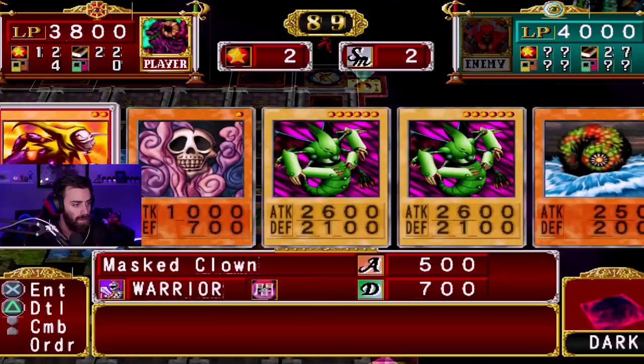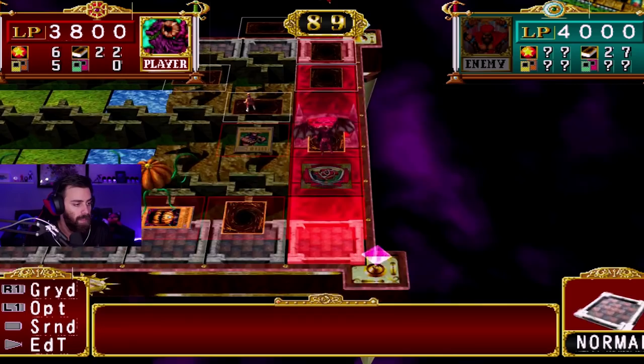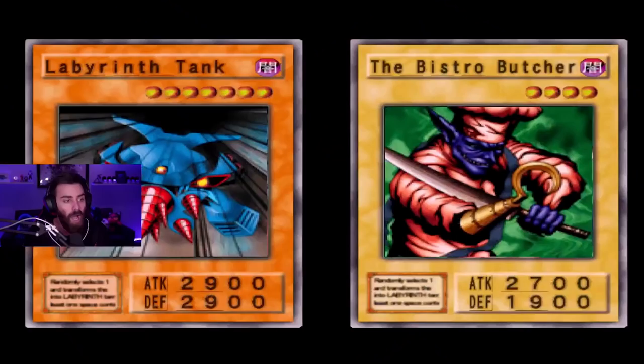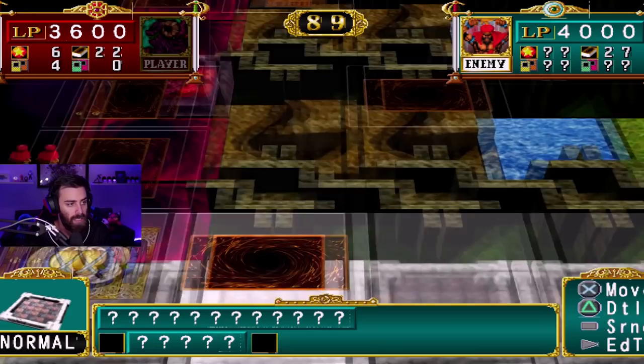Let's get rid of almost all our useless cards. Just got a 2600 Air Eater here, that's fine. I'm tempted to start moving my pumpkin over, but I think we'll just have to go the long route. Oh my gosh — 2900! Well, that's most likely going to be a GG. Because he's allowed to move through labyrinths all he wants.